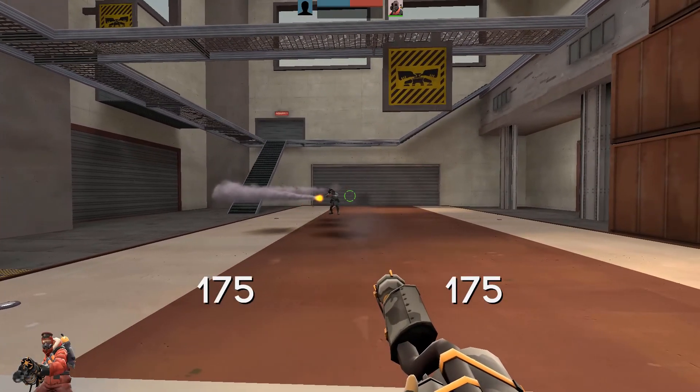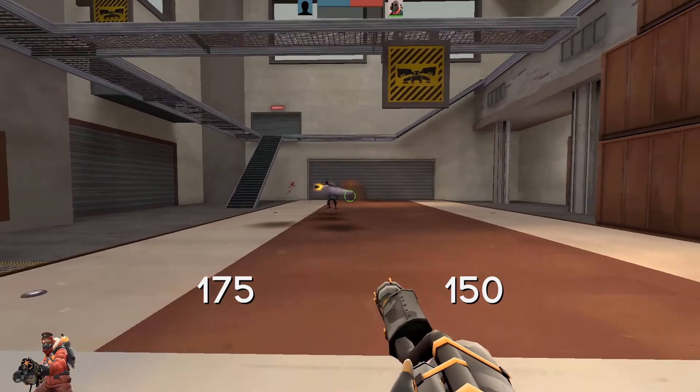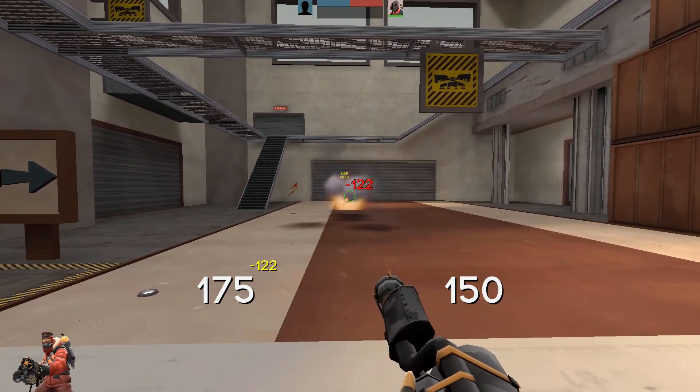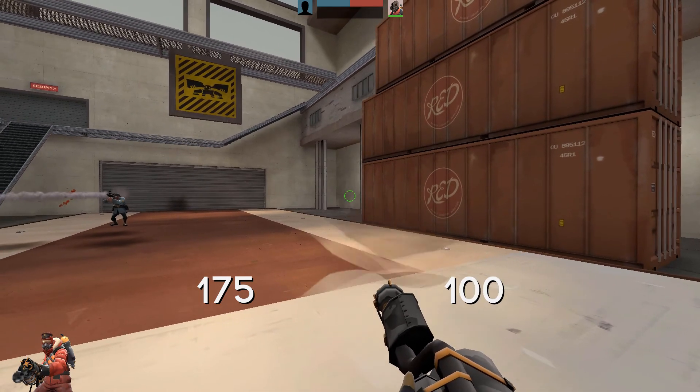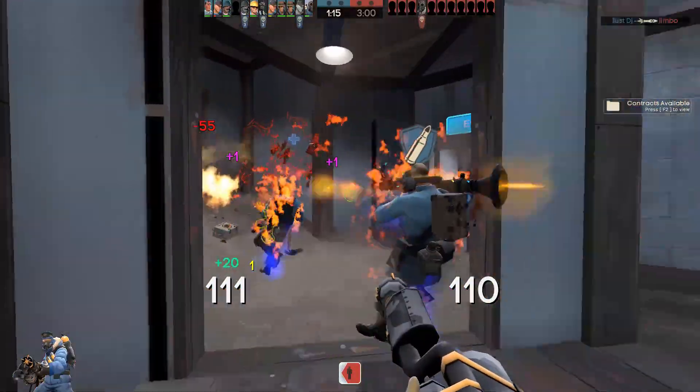Air Blast is an instantaneous effect, costing flamethrower ammo when used. Any projectiles in an area in front of the Pyro are reflected, and it has a rate of fire similar to that of the explosive weapons it's designed to be used against. It can also push away enemies and extinguish teammates.